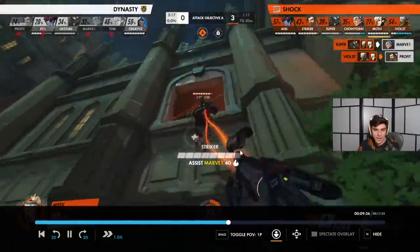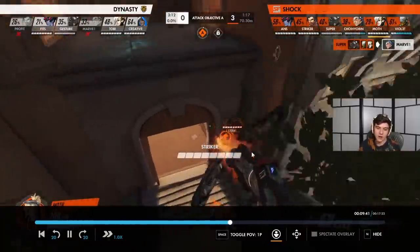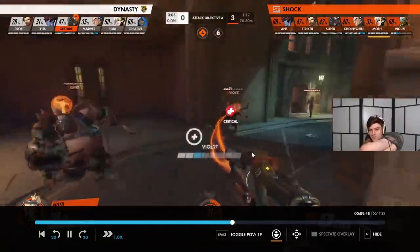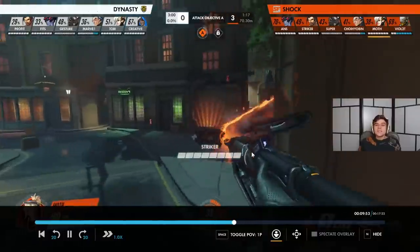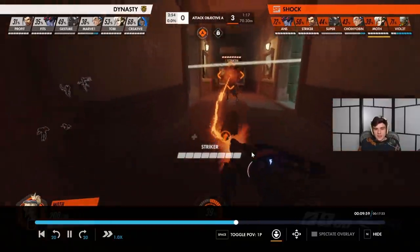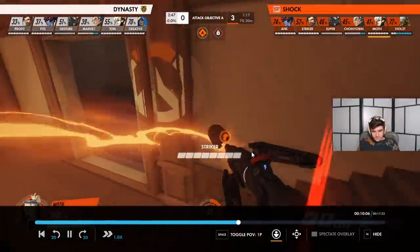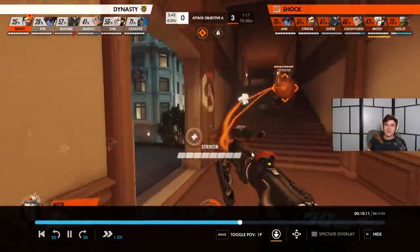This is a nice moment — Super hits the hook and Moth gives a damage boost. Every time Moth is in range, he's always going to be damage boosting Super on a hook. No matter what, the damage boost is good on Roadhog there, because even if it's a squishy target, you can always hit an imperfect shot, and there are heroes like Ana that are particularly hard to one-shot. So for all those reasons, he makes sure he's always going to damage boost the hook kills. And you only have to damage boost Hog for about one second.